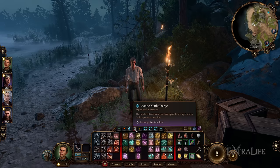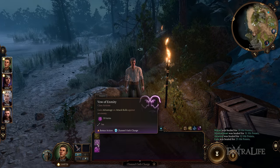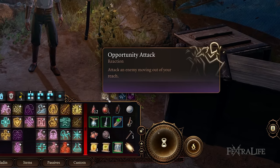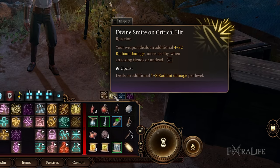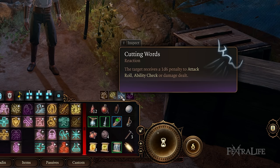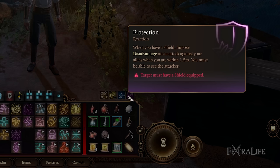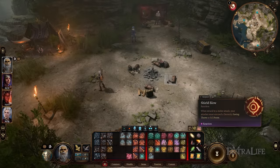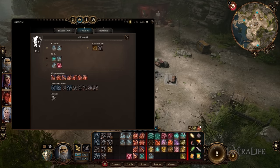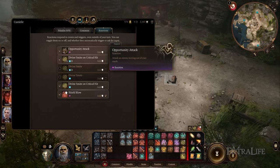Lastly, above your skill bar on the top right, you'll notice little icons — these are your reactions and how they're set up. What reactions you have depends on your class, class features, subclass, and feats. You can dictate exactly how you want your reactions to go by hitting K and going to the reactions tab, then ticking them on or setting them to ask.